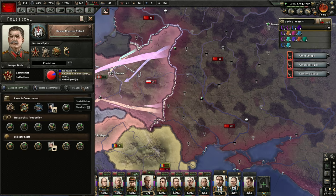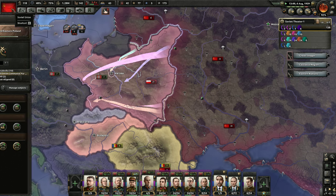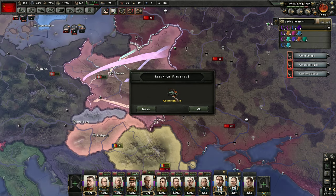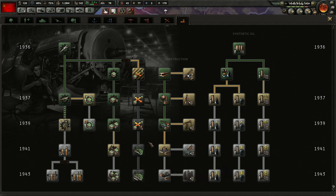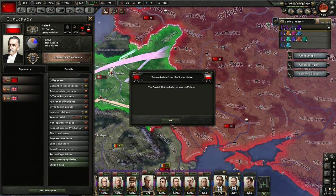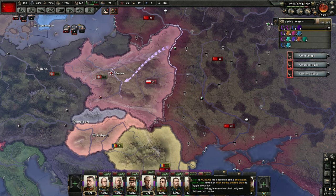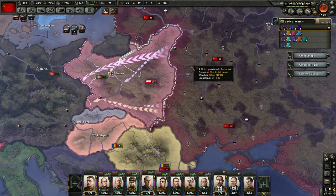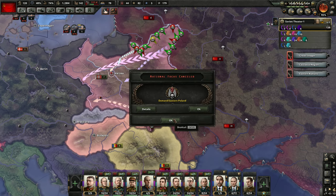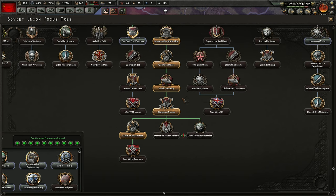August 8th — should get a war goal here. So it might have been a mistake to get demand Eastern Poland. Probably was. Let's get some extra resources and declare war. So we don't need that at all — that was an oversight on my part. You do not need to demand Eastern Poland.